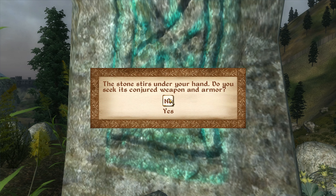And then there are these standing stones here — let's take a look at these. Riemann Runestone: stone stirs under your hand. Do you seek its conjured weapon and armor? Sure, why not. What on earth — we have a bound cuirass, a bound axe. At least it's a blunt weapon and not a bladed one, so we don't have to worry about over-leveling. If I put it away it will disappear, so bound axe it is. You know, let's be clear — my best weapon is DD anyway. You are kidding, aren't you? You're a ham sandwich with an attitude.